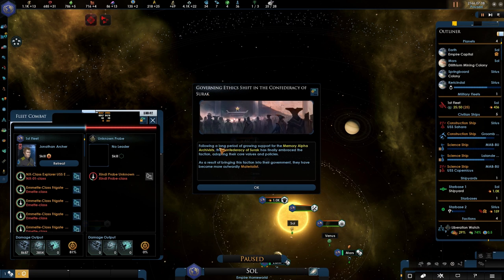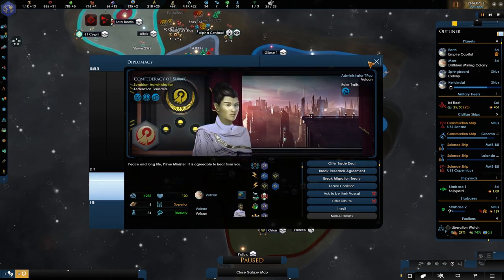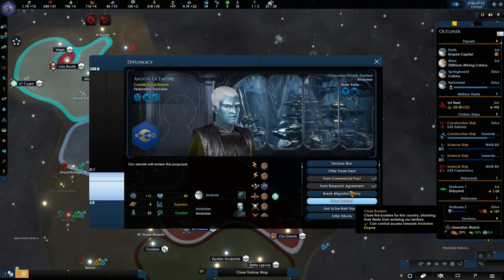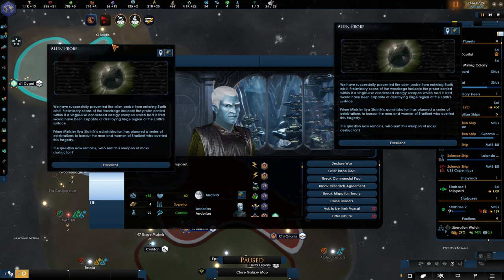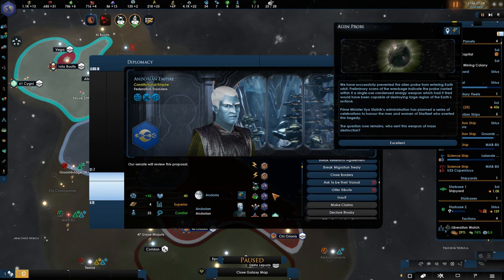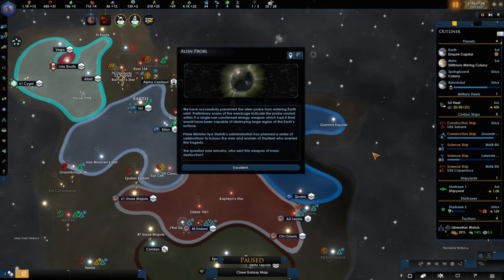The Confederation of Zurich governing shift — they now become materialist. Is that a good thing or something horrible? A logical request. It's still not bad, but I'm hoping we can — oh, here we go: Commercial Pact! Yes please. We still have the migration treaty, so that really makes me happy. Alien probe — we got it twice, that's great. Is there a way to get you into an agreement? No, because they're rivaled. Dammit, I wish that they would actually drop that.